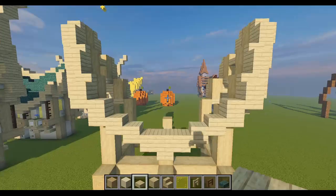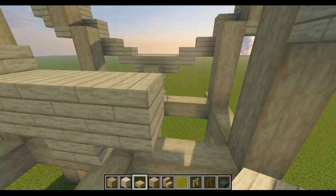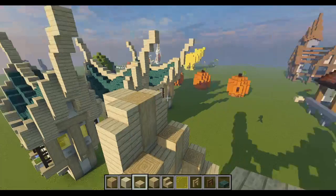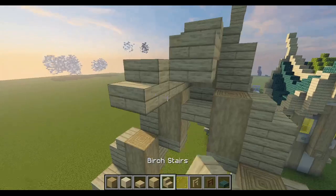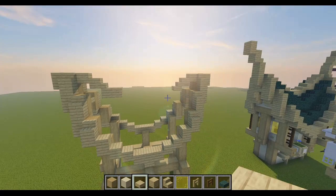Let's do the exact same thing over here. Put our test block here, another test block here — one, two, three; one, two, three — up one, and up one like so. Also make sure to add a little piece right there. Next we're going to delete this block up here and replace it with just a birch plank itself, bring it out one block, go down a slab, then put a stair right here to connect it.